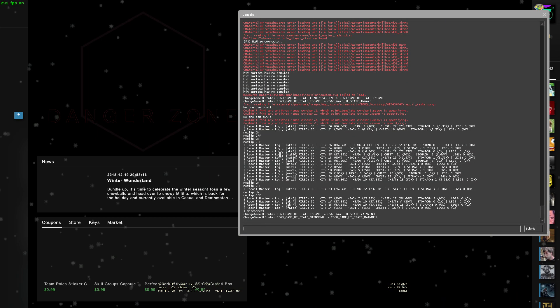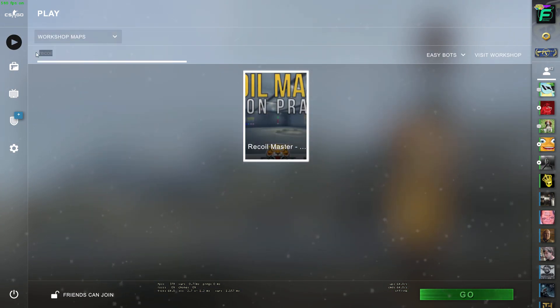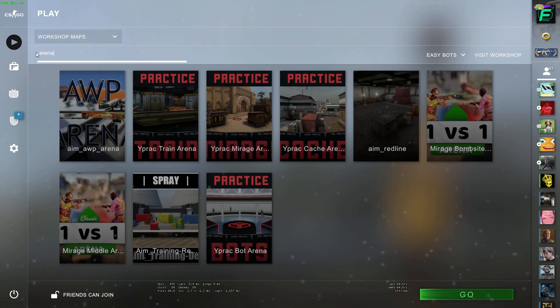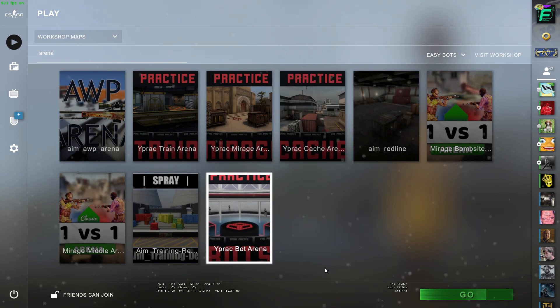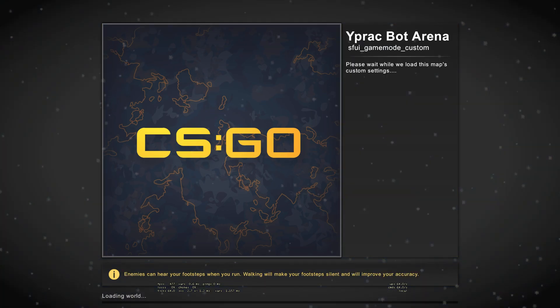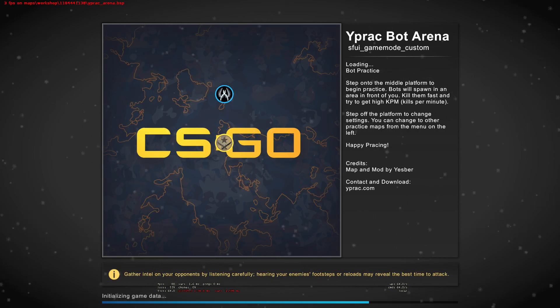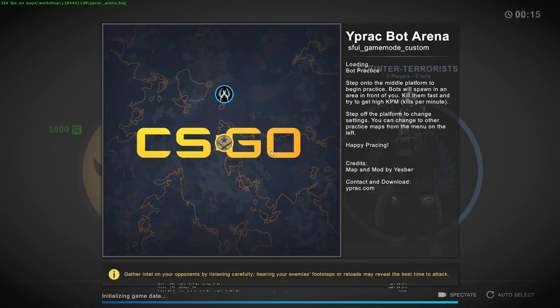After I'm done with the AimBots map and the Recoil Master map, I go into YPRAC Bot Arena. Link to that is in the description below if you want to subscribe to all these maps. YPRAC is really good because it has all the maps you can practice — peak practice, smoke practice, flash practice, molly practice, anything really.